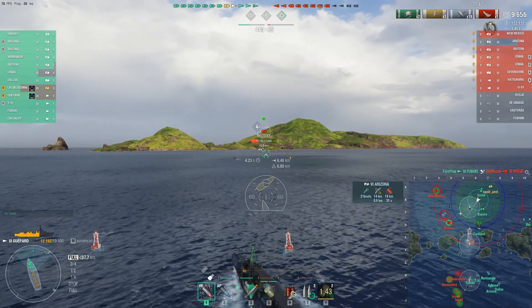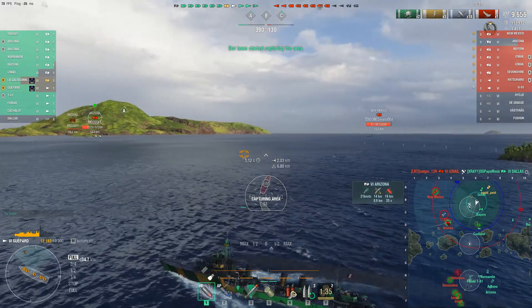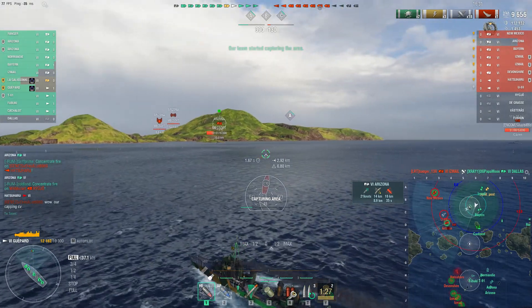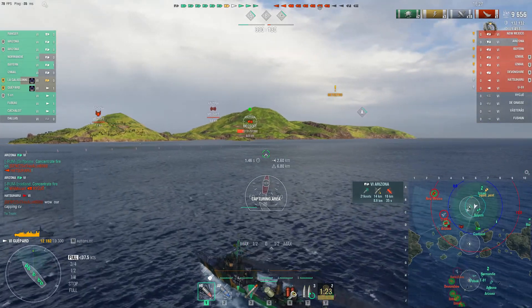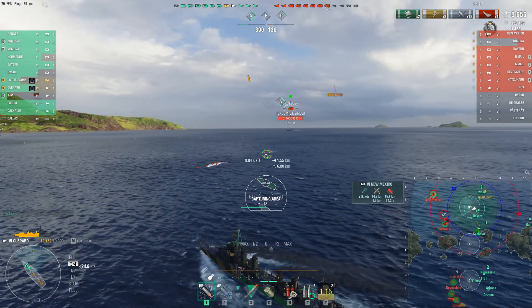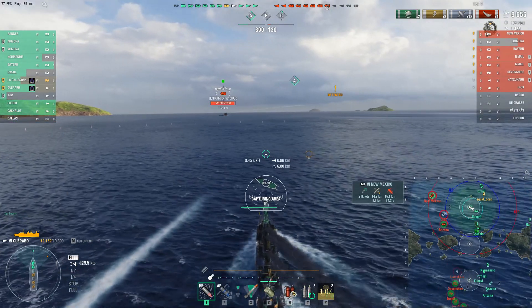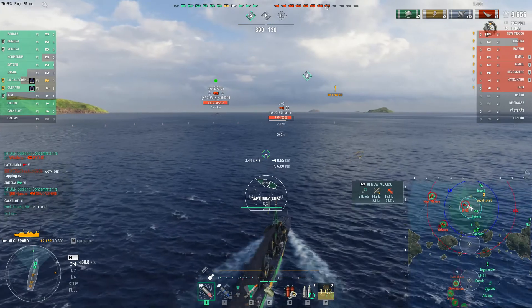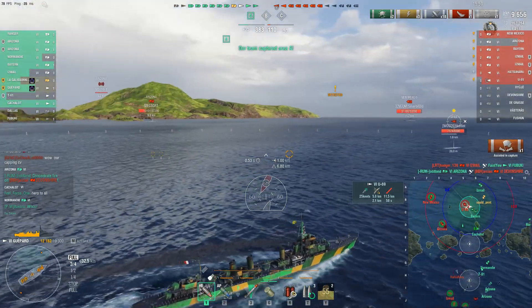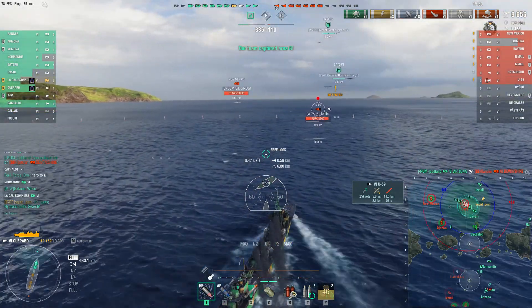Sir hammer had his eye on Arizona, but Arizona is running away and is already pretty banged up. This shell finishes off the friendly Dallas. The good guys are in a pretty strong position right now — they've got a Fubuki down in the cap at the other end of the map. The enemy Hatsuharu is pushing in, and it looks like sir hammer is detected by the submarine, who was probably trying like mad to ping sir hammer but no pings landed.